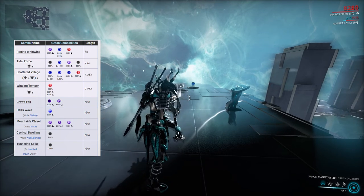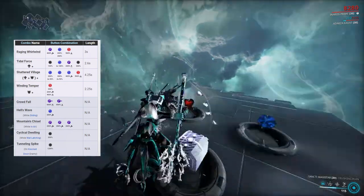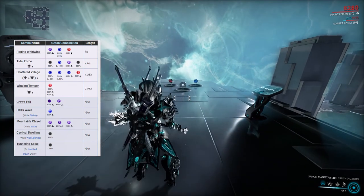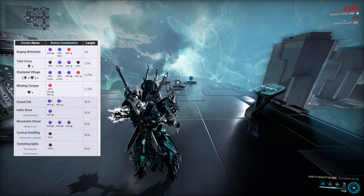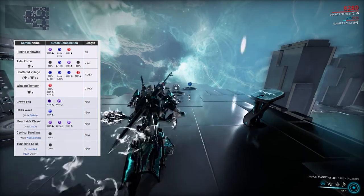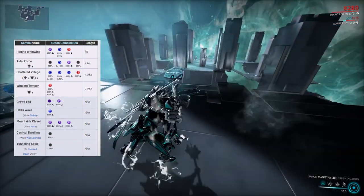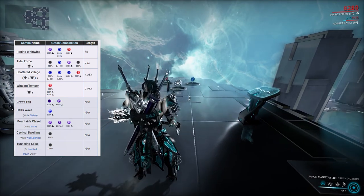Shattered Village is hold right-click plus forward plus attack. It does two spins, a swipe, and then a slam — 300 damage on the spins, 500 damage with a knockdown on the slam. On top of that you build a ton of combo multiplier: three spins and you're at 12x combo multiplier no problem. It does a lot of damage, great CC, and builds combo multiplier fast — that's why I prefer Crushing Ruin over Shattering Storm.